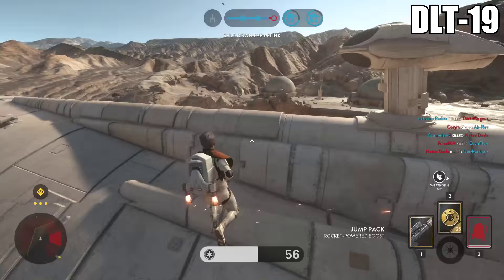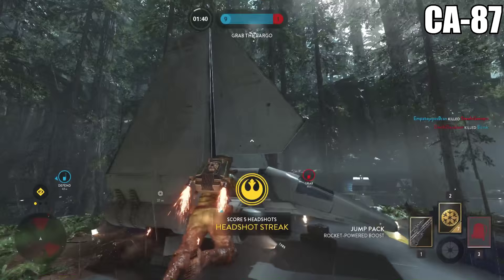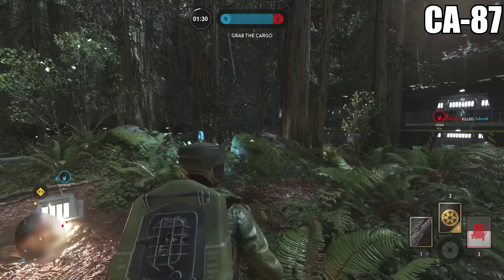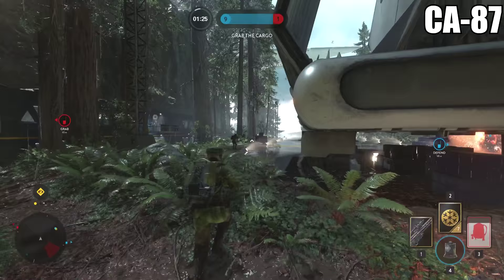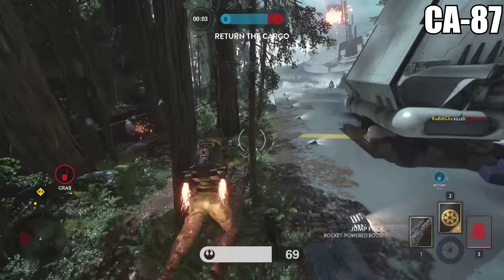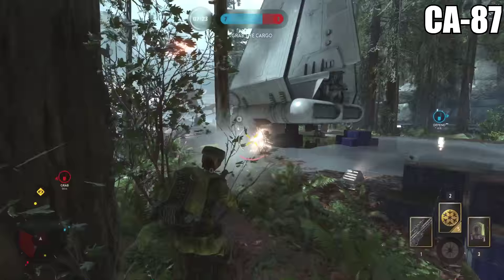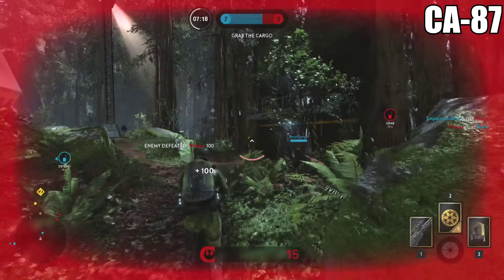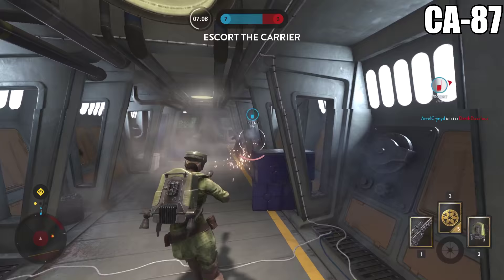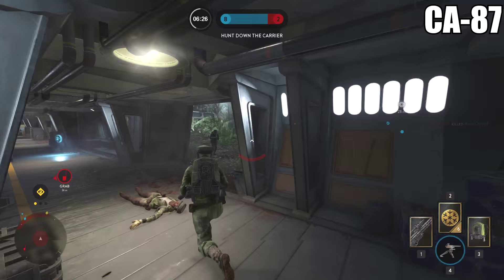The only shotgun available in Star Wars Battlefront is the CA-87. I'm not sure how I feel about this one — on one hand it has the potential to be amazing. I had some incredible killstreaks with it, but on the other it felt very inconsistent. There were moments where I was directly behind someone, aiming right at the center of their body, and didn't even get a hit marker. Other times I got a hit marker but only did about 80% of their health. Then there were moments where I one-shotted four or five people in a row. I don't fully understand the mechanics, but I'd recommend trying it out while knowing those inconsistencies are there.